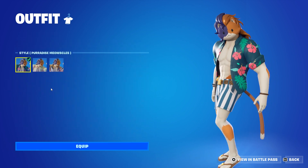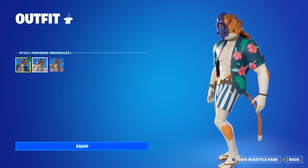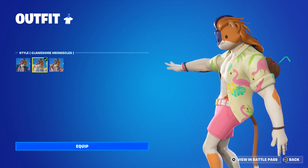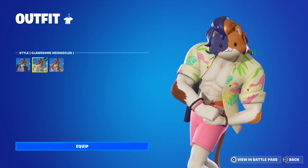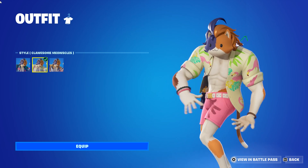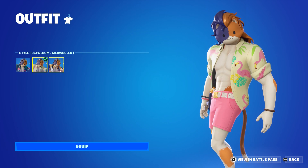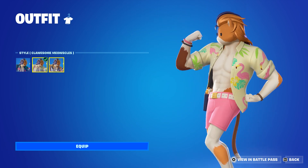First we have the default skin, then we have the Clawson Meowstles style that adds a nice little top to it, a different style and different colour scheme. It's a re-skin colour, pretty nice. The Clawson Meowstles can be found on page 2 of the Secret skin page.